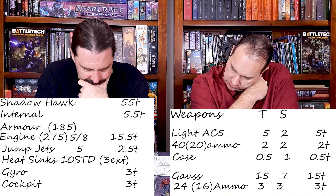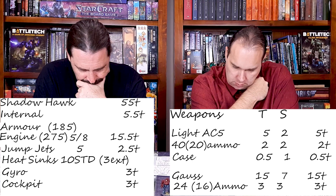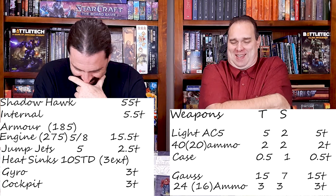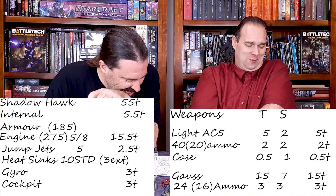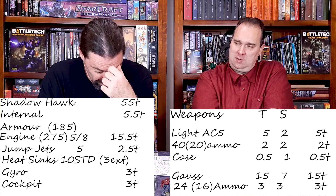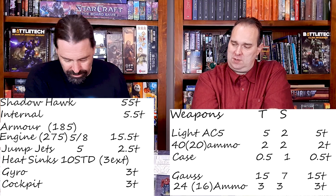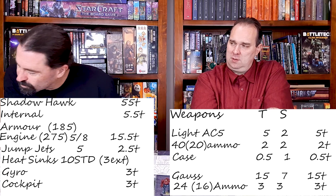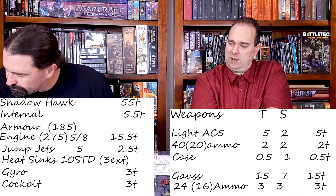Let's make it an XL engine, shall we? I'm not sure at all, but that's my only option at the moment. Why don't you go to a light Gauss instead? We could go light Gauss — we'll just have maybe one ton of ammo, that's 16 shots. That'll give you five tons back.